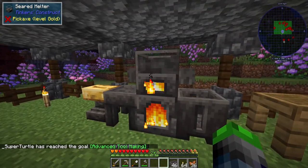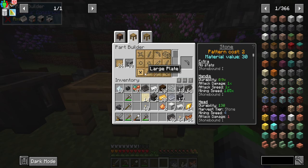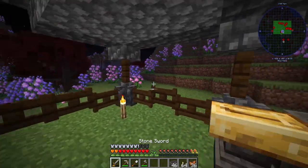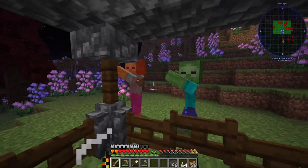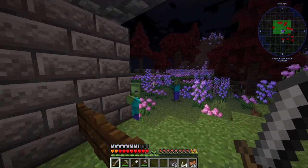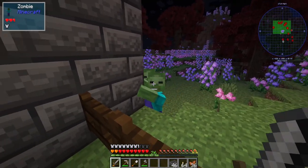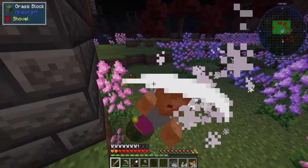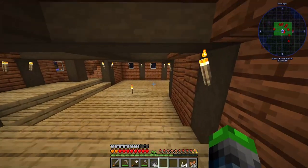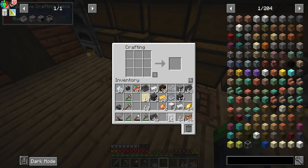We're going to go ahead and put that here. The great thing is that now that we have this we can go ahead and make the hammer which does mine in a three by three section — which is super duper cool. We are protected here. The only things we're not really protected from are skeletons. There's one now — okay, you're dead. I almost turned those into seared bricks but we need to turn those into seared glass so we're going to go ahead and do this.